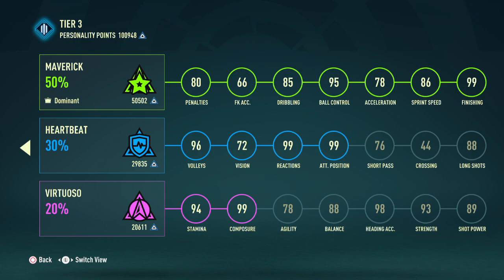30% in Heartbeat gives us plus 5 in volleys, vision, reaction, and attack positioning. 20% in Virtuoso gives us plus 5 in stamina and composure. Most importantly, the 50% in Maverick gives us plus 5 in acceleration and sprint speed, which we really need in this build due to the height and weight.